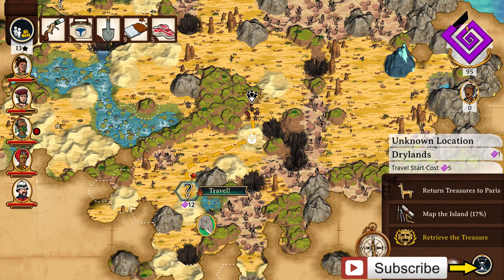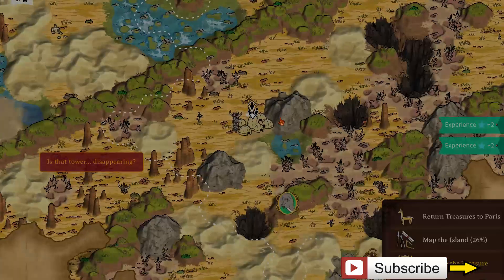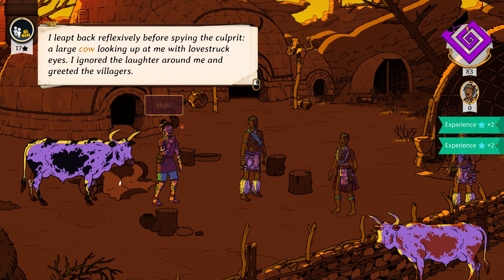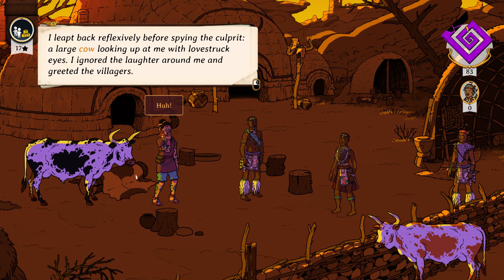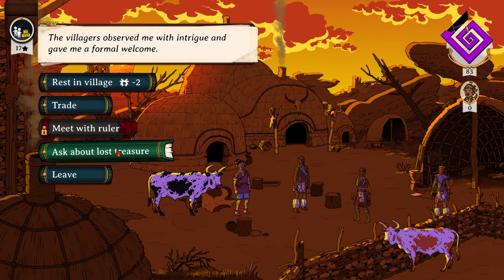Curious Expedition 2 has finally left Steam Early Access. This roguelike challenges players to dive into wild and fantastical lands with their merry band of explorers in hopes of finding valuable treasure to bring back to Paris. Along the way, they will help the famed adventurer Victoria Mallon discover the secret behind the purple fog encroaching the islands.